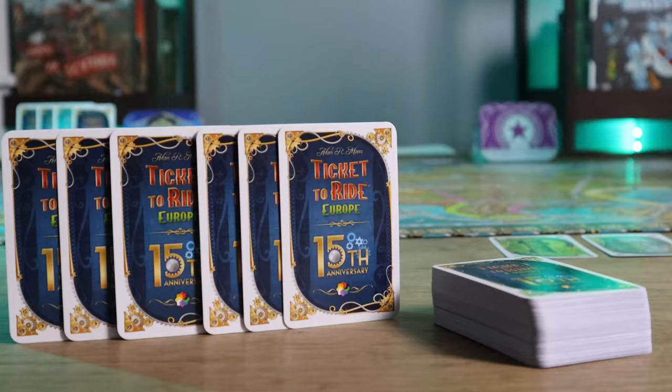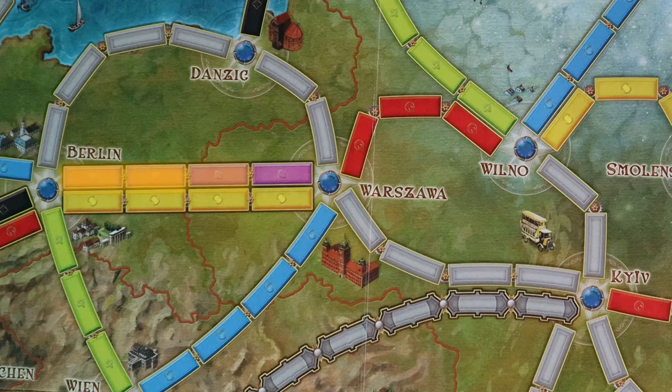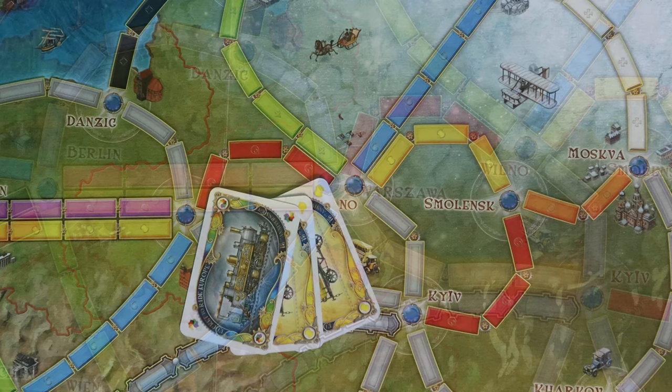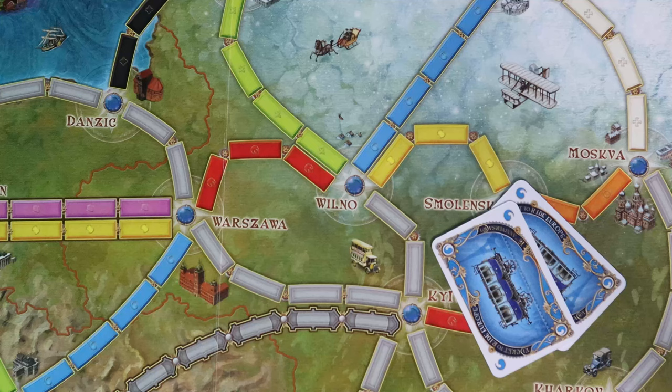The next action you'll likely be taking quite a lot is claiming routes, as doing so is a great source of scoring points throughout the game. A route is a set of continuous colored spaces between two cities — and in some instances they will be gray spaces. To claim a route, a player must play a set of train car cards equal to the number of spaces in the route they would like to claim, along with any locomotives they would like to use. The set of cards must all be matching, as most routes require a specific color. Gray routes, however, can be claimed using a set of cards of any one color of your choice.